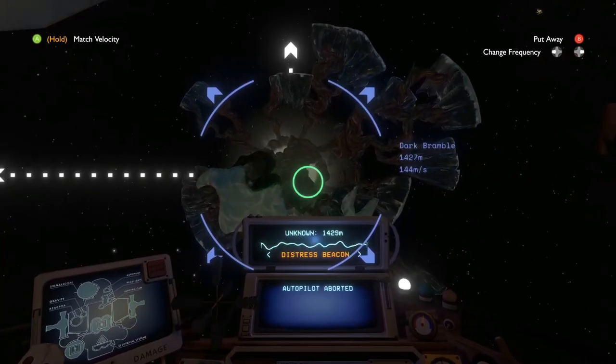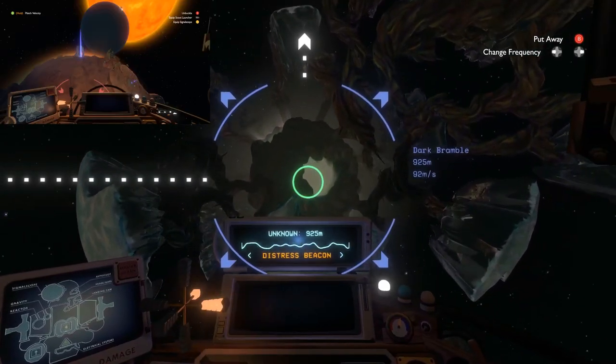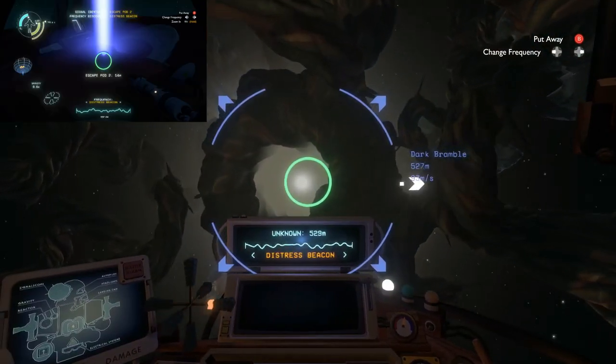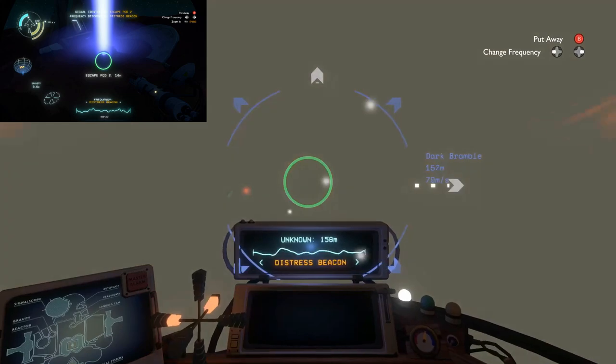You are going to need the distress beacon signal. You can find one of these on the Ember Twin on the surface next to the crashed Nomai shuttle pod. It's got a big beam of light — go into it, get close to it, put your signal scope on it and that'll give you the distress beacon if you haven't already got it.